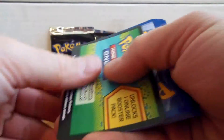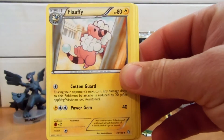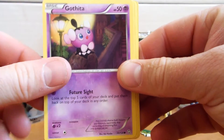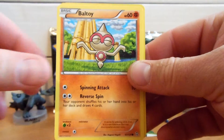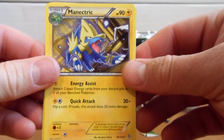Here we go. We have a Tool Scrapper, Flaffy, Gotharita, Gothita, Golit, Electrike, Dino — pretty much the exact same pack. Ball Toy, and then a Reverse Boulder, and a Manetrick.